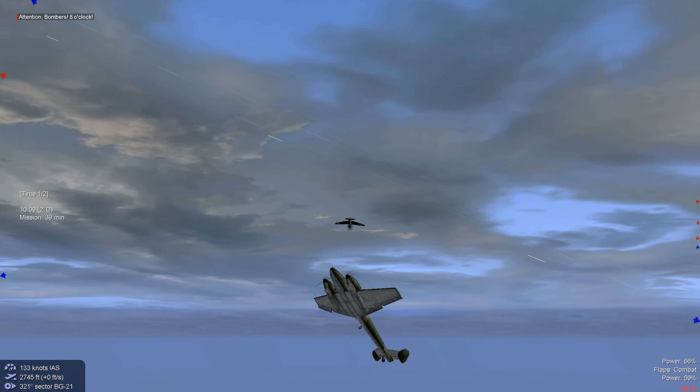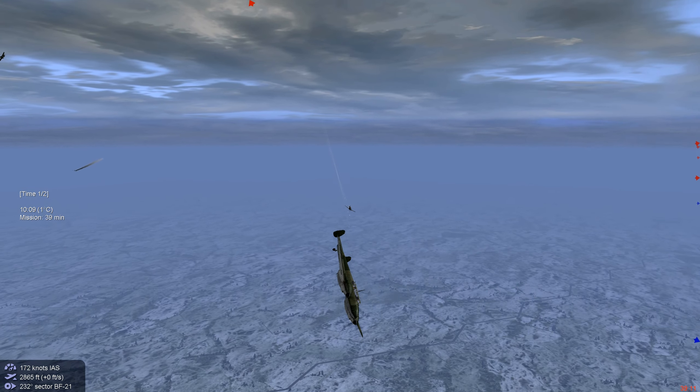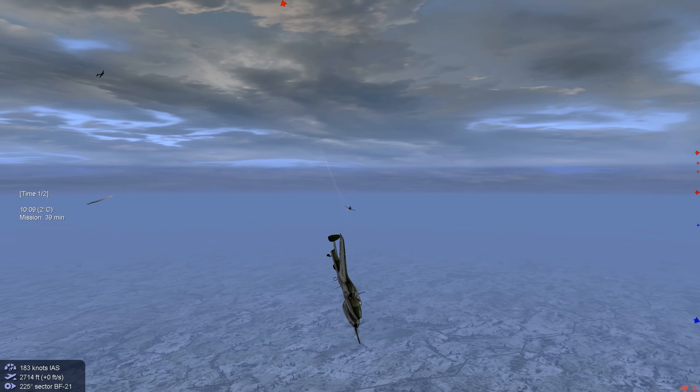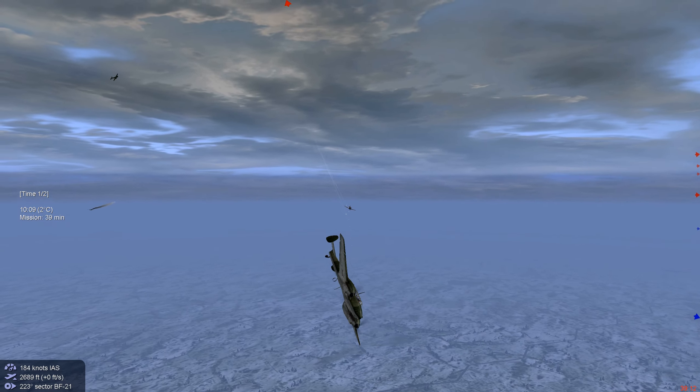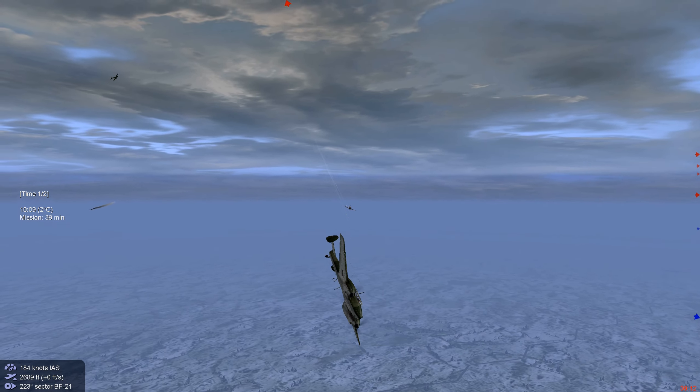And then we're going to turn it on him. A highly maneuverable Hawk 75 — it really has good fighter characteristics. We're on his 6 pretty fast and we landed a pretty good hit.